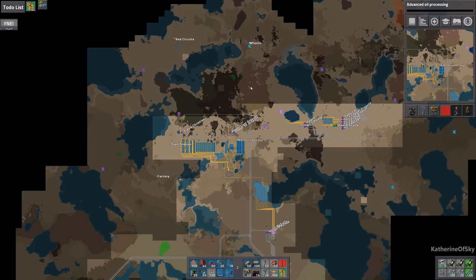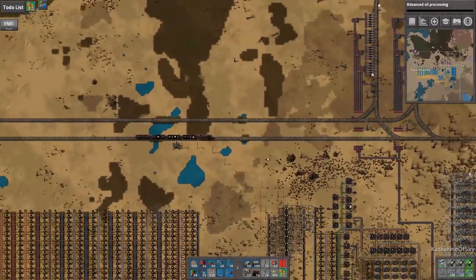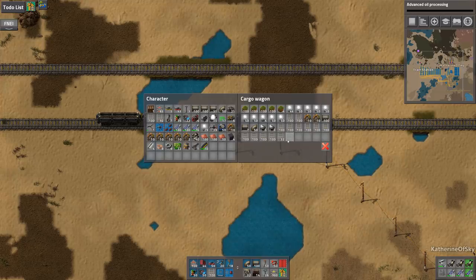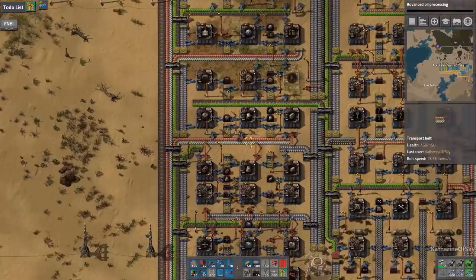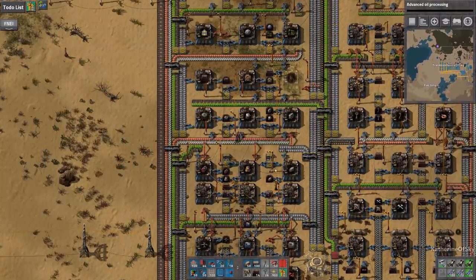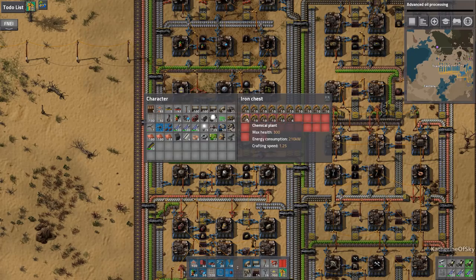We want to extend our railroad lines up here and maybe explore this area a little bit as well. Let's get our train loaded up and find our building train. Somebody mentioned to me that nanobots actually take rails from the train cars, which is kind of cool. What we're going to do is also put away all of these chemical plants, since I don't think we're going to need them at least not for the plastic part.